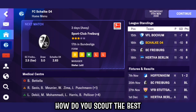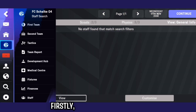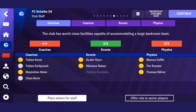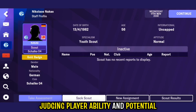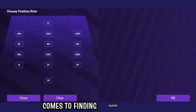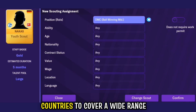How do you scout the best players on Football Manager 2023 Mobile? Firstly, it's crucial to have a solid scouting network. Make sure you hire scouts with good judging player ability and potential attributes — they will be your eyes and ears when it comes to finding talented players. Assign them to different regions or countries to cover a wide range of options.